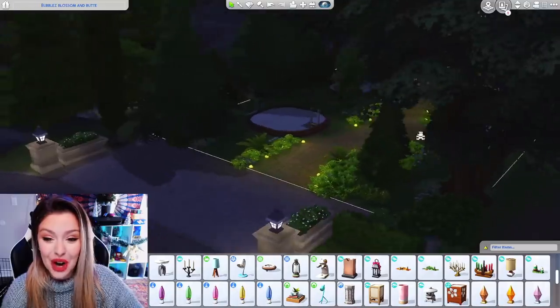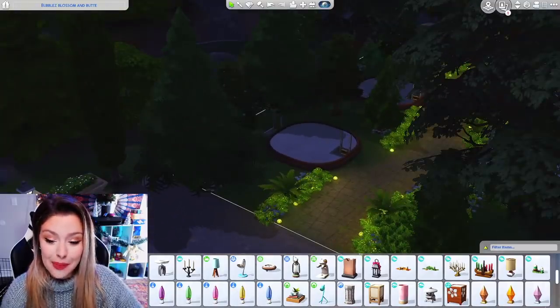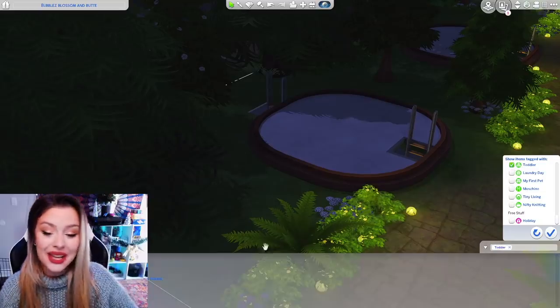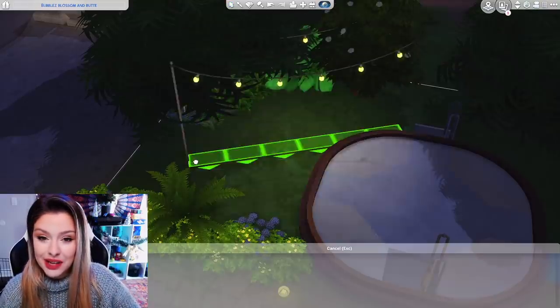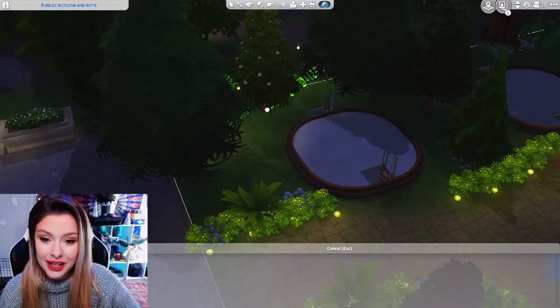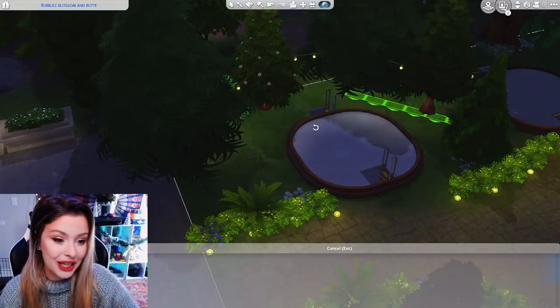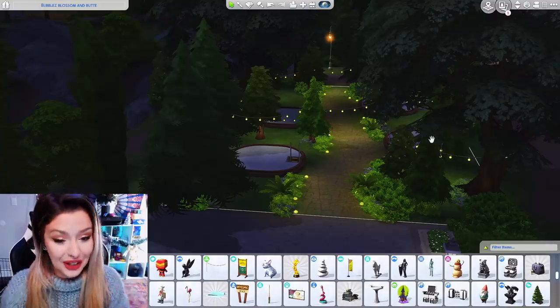I'm also going to use some toddler lights around the back part here to connect them, like as if they were in the trees. I'm going to go ahead and get my toddler light and just kind of stick them to make it look like they're connected. Luckily we have tons of trees, so this is going to be pretty easy without having to worry about putting like the other pole.